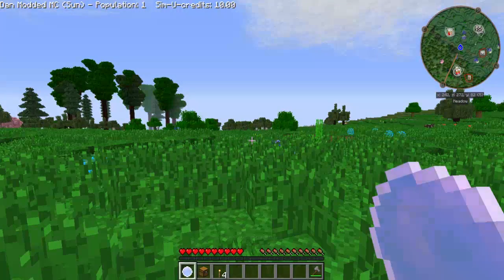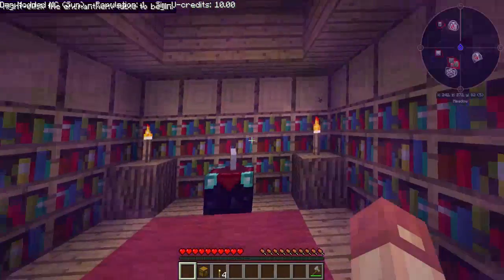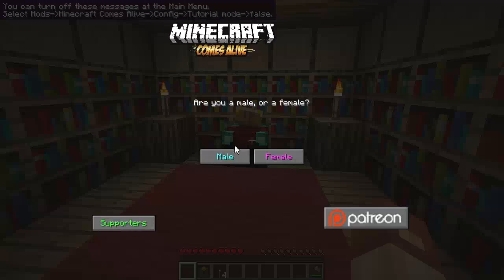First things first — this is for the Minecraft Comes Alive mod that I've also included, which will integrate well into SimuCraft. Right click on this crystal ball and you'll get some crazy music and visuals. Right click on the enchantment table and this is where it lets me set up my character. This is kind of like a basic character creation screen from just any RPG — again, very basic.